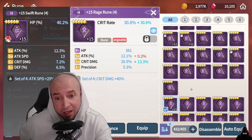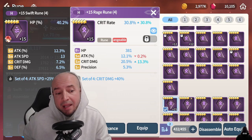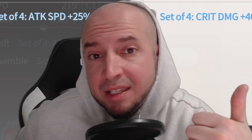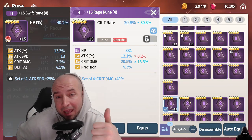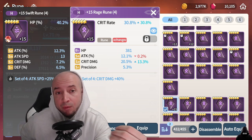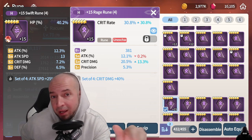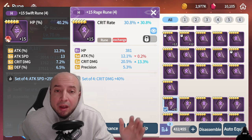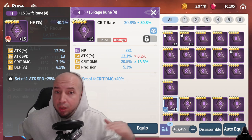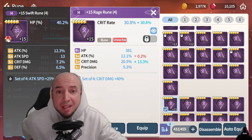What I typically do in situations like this, I will plus three it and see where the roll lands. It landed on crit damage, so I plus three'd again — it went on attack. Plus three again — it went on crit damage. In this instance where you have crit rate as a main stat, this eliminates the need for other runes to have crit rate. If you get other good substat rolls of pure crit damage quad rolling on a different rune, you can use that with this.